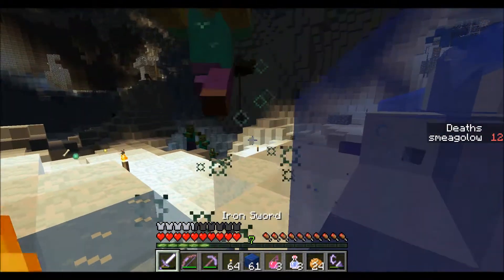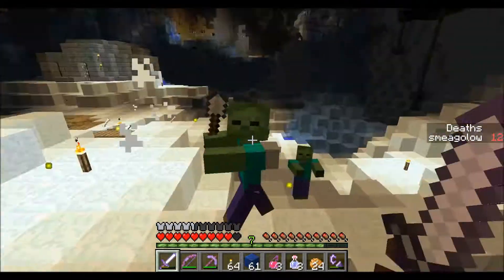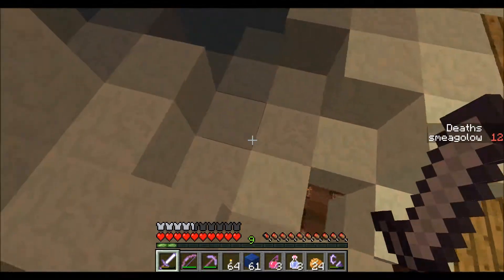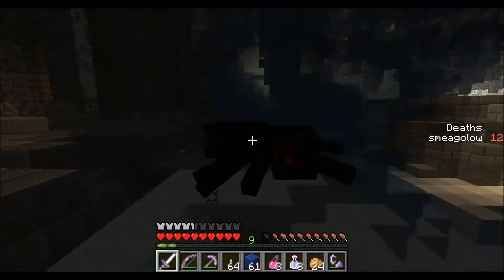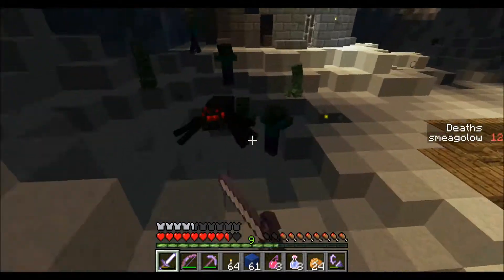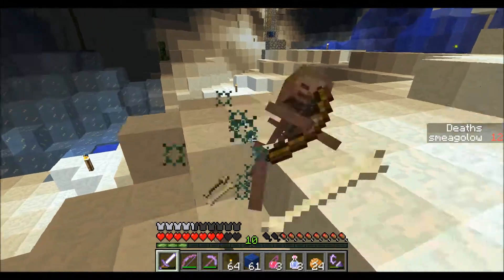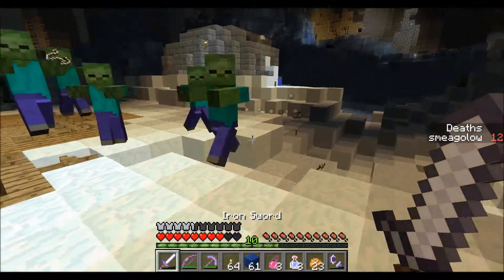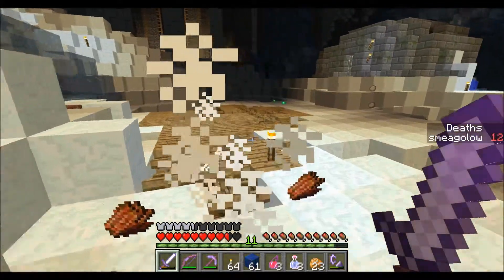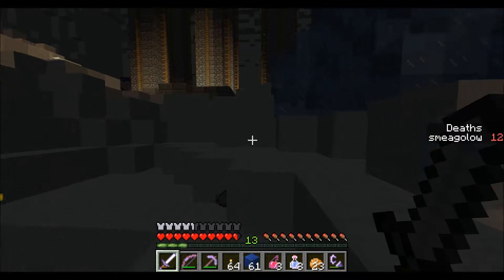Why haven't they given me a second iron pickaxe? Is that really the only one they plan to give out at this intersection? About to just screw it and fall down there. But I do want to explore over here. Let's take out the mobs behind me so I don't get flanked from both sides. Remember to eat so you are actually regenerating, because your armor is shoddy as hell. Why give out decent armor? That's no fun — why would we want to force players to not tunnel around? Screw the player.